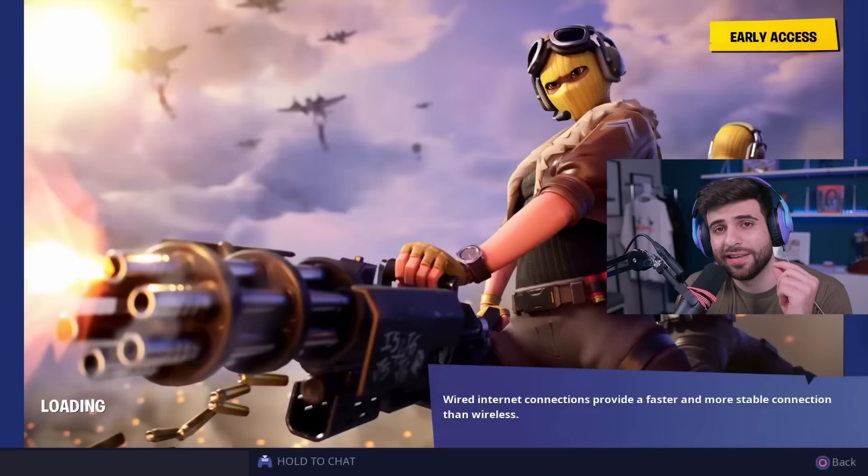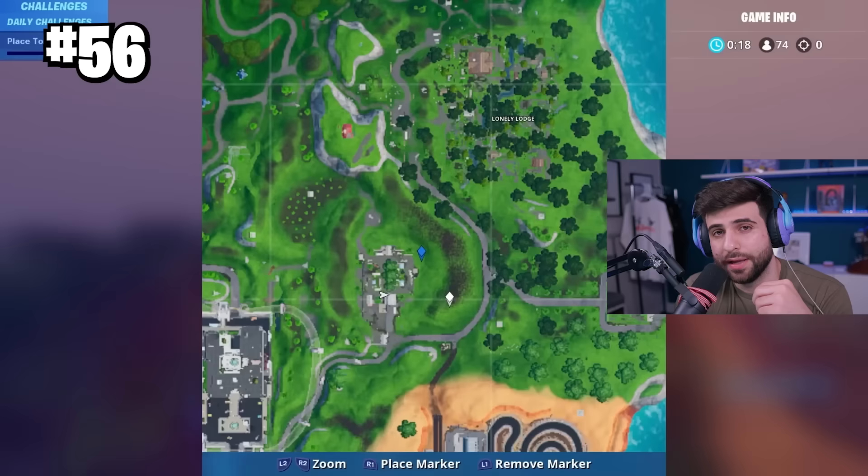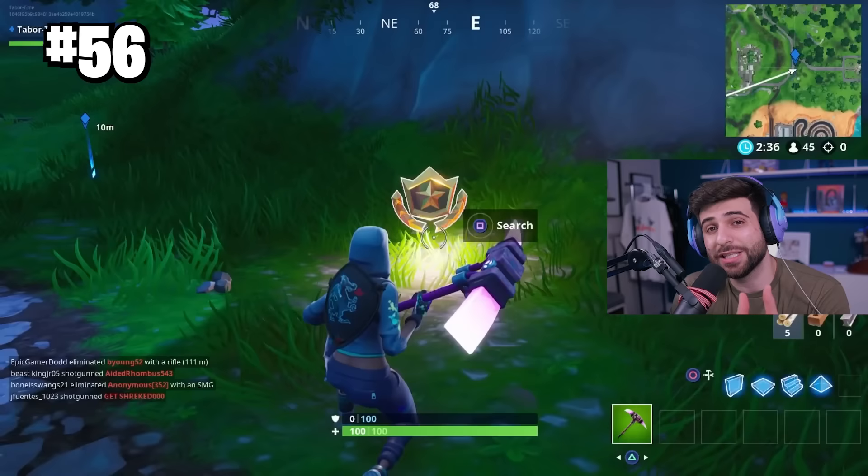Back then, Epic had an interesting way of giving us extra battle pass levels. There were loading screens with secret battle pass stars in them, and if you could solve the clue, you could find these battle stars on the map and get one free level.